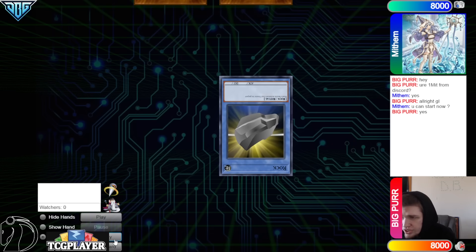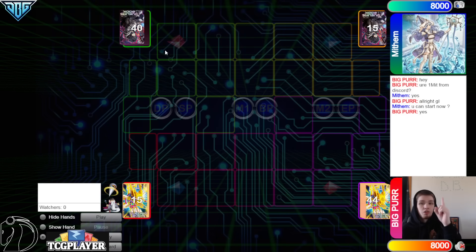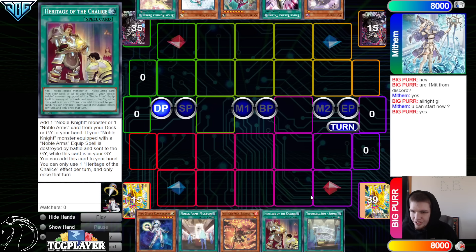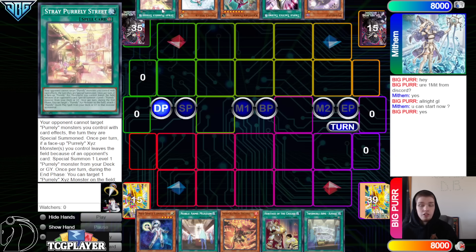We're going to see Mythum go ahead and win the Rock, Paper, Scissors, Shoot. They'll go first — 40 versus 44. Opening hands: we got Connector, Museum, Ricardio, Heritage of the Chalice, and Almas. They have Purlily, Talons, Fenrir, Valor, and Street. So we got Purlily versus Infernoble.